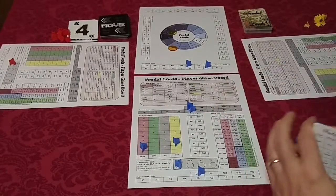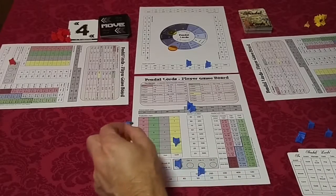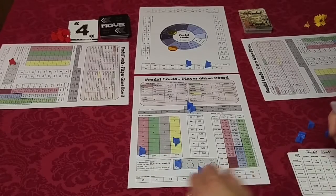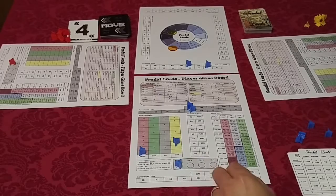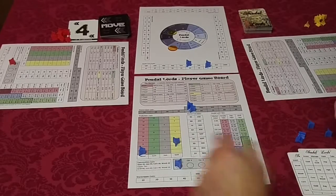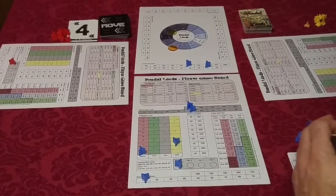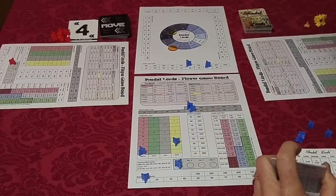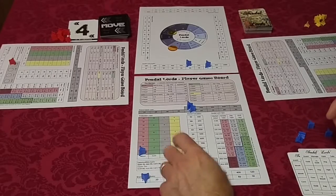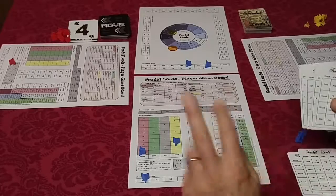Now we move up to round two. Players declare which column they're going to play in. Investing in commodities costs money — according to this chart, wood costs 20, so a player's coins would go down to 80. The next round, say they invested in gold, which costs 70, so they'd be down to 10. When you're out of money, you can't invest anymore, so you move to column two.